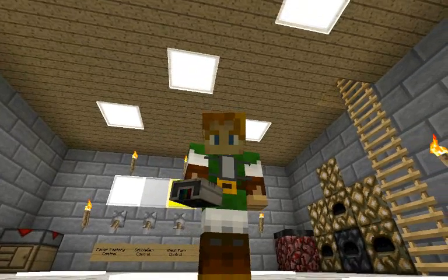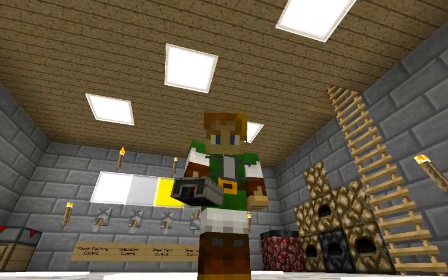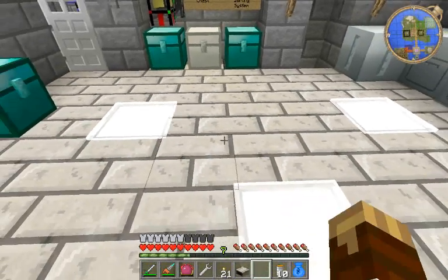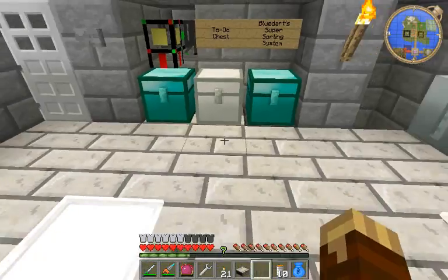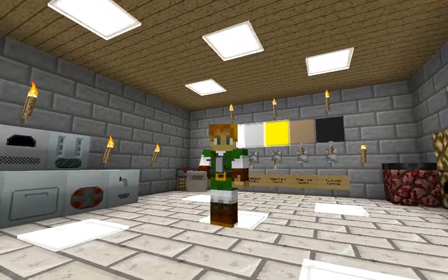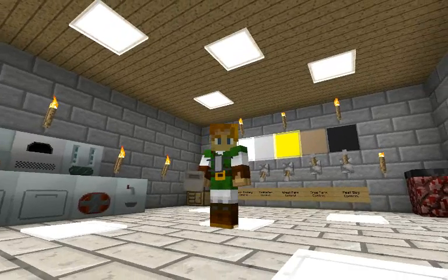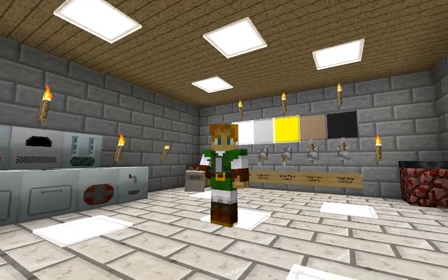This little bugger will actually enable me to use the Bundled Cable. It's going to be relatively complicated — I'm going to need a bunch more wool and some dye: Bone Meal, Orange Dye, and Magenta Dye. These little things are super complicated and you're going to have to wait for next episode, and I might have to go gather some wool first.